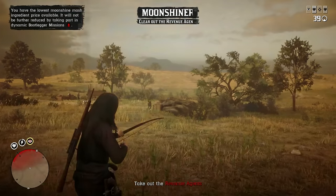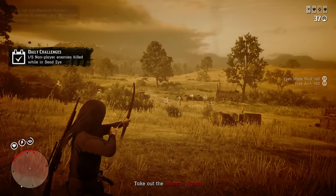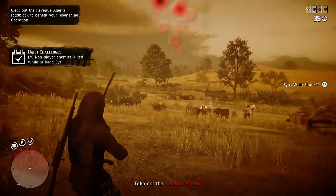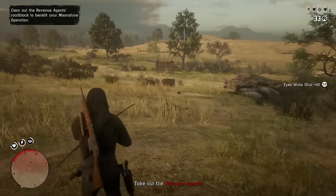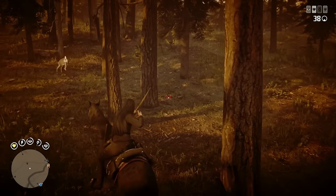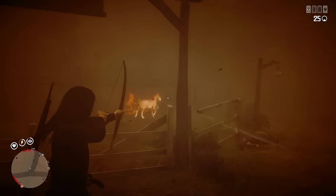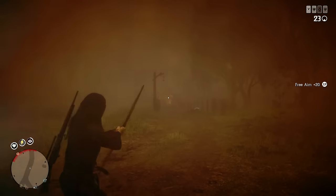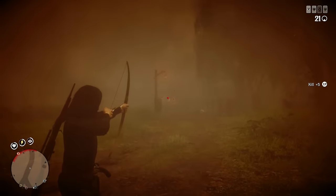The next weapon that is definitely a must-have, especially at lower levels, is the bow. You can buy the regular one at level 10 or the improved one at any level. I suggest buying the regular one since it's cheaper — the improved one has higher range but much lower damage. With a bow you can kill bigger animals like deer without ruining pelt quality. Most importantly, when you kill an NPC or another player with a bow, you level up your health bar. You can also level it up with fishing or melee kills, but with a bow it's the easiest method.